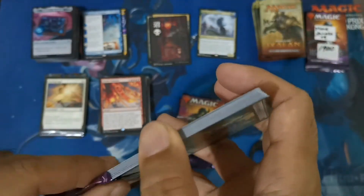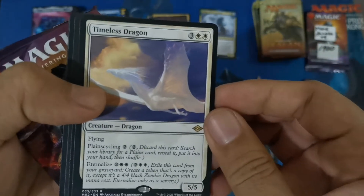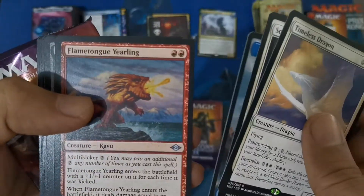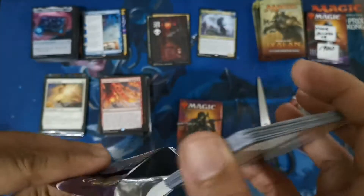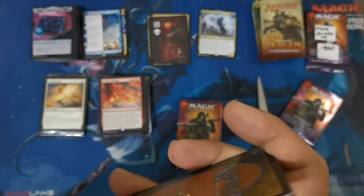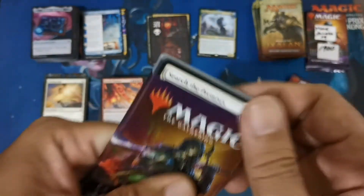Next MH2 draft booster pack — we have a Timeless Dragon and Snare for uncommon, with Yearling and Scurry Oak. Nothing too fancy in this one. As I know, the set boosters are way better for opening — maybe two or three rares hit from those compared to draft boosters.